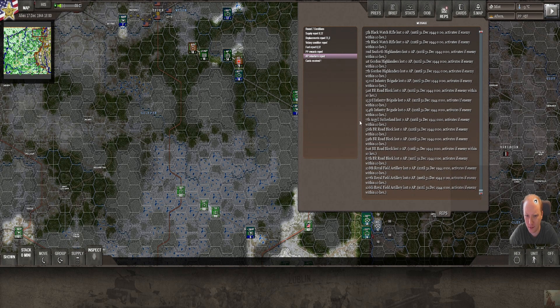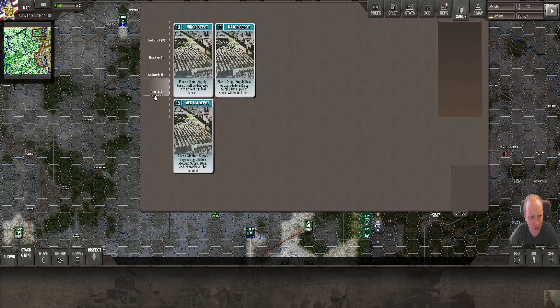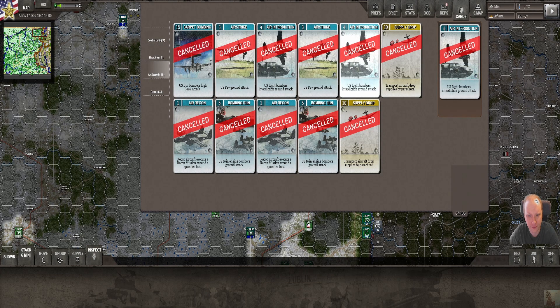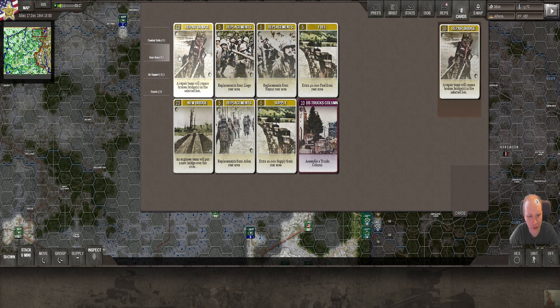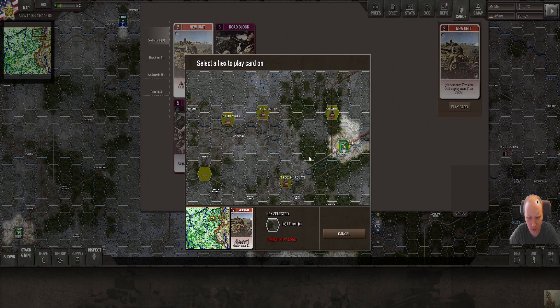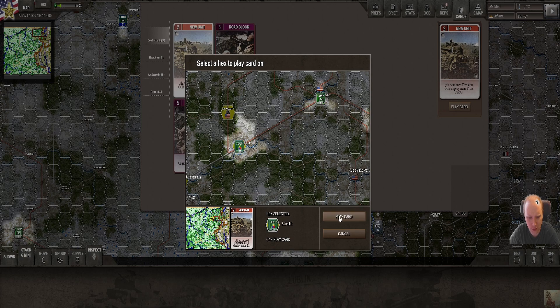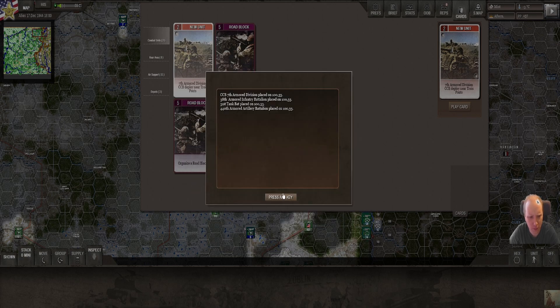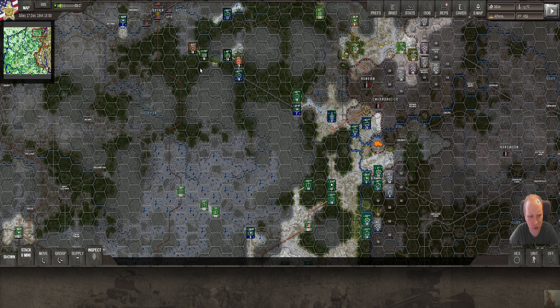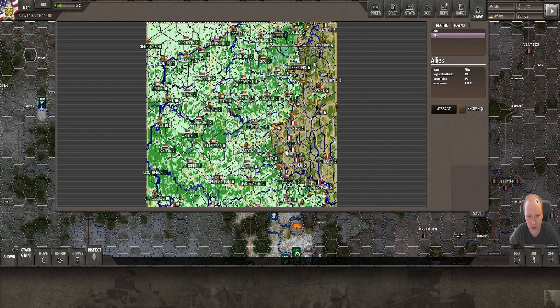We have a new unit. Going through the cards: depots as usual, air is cancelled, rear area as usual. In combat units we have the 7th Armor Division Combat Command B - let's just place it straight away. We want it as close as possible. We'll move Combat Command A and replace it with Combat Command B.